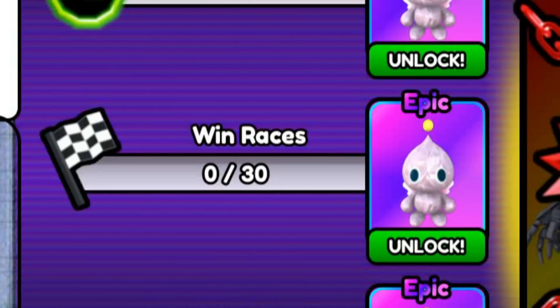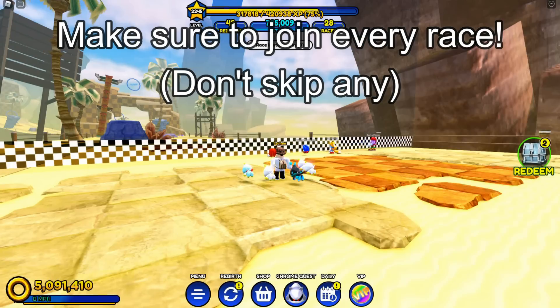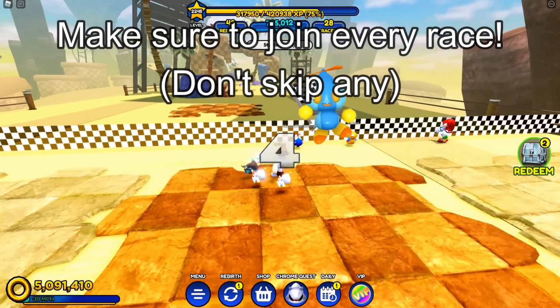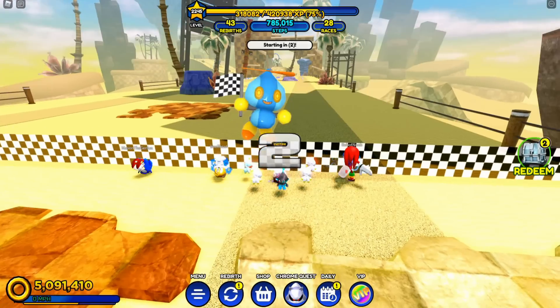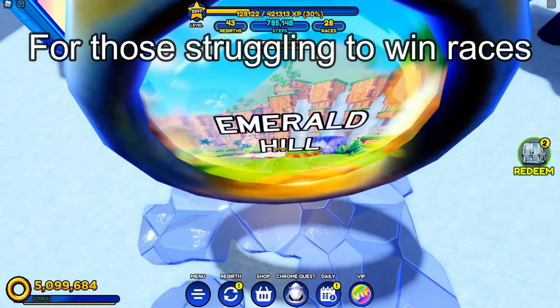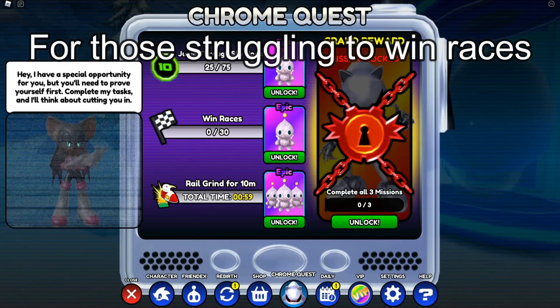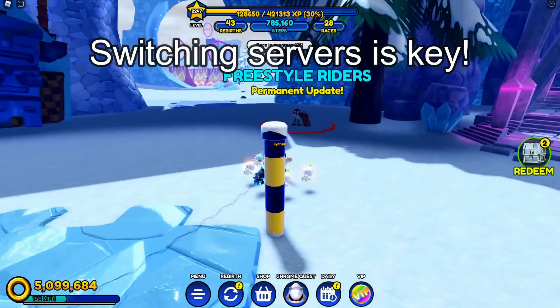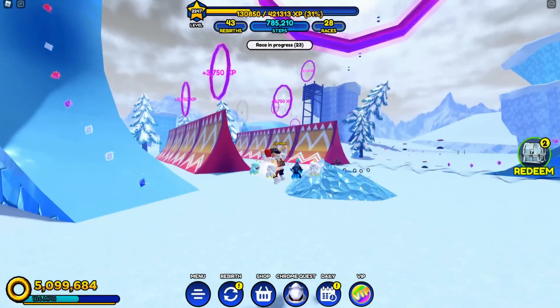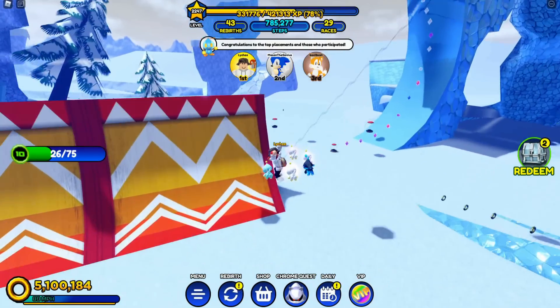The last tip I will be giving is for the win 30 races part. For this one, I can't really say too much. Just make sure that you have your race pop-ups on, and you join every race. Don't skip any of them. It will take a pretty long time, but that's what we gotta do to get the new skin. And for those who are struggling to win the 30 races because maybe you're not high enough level, what I suggest is to switch servers, because there will always be at least one server where you can win.